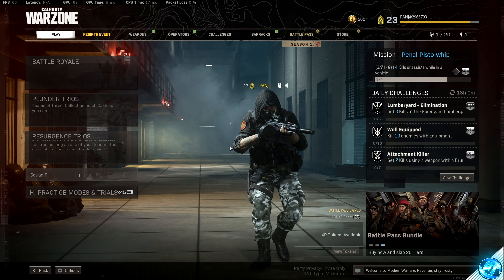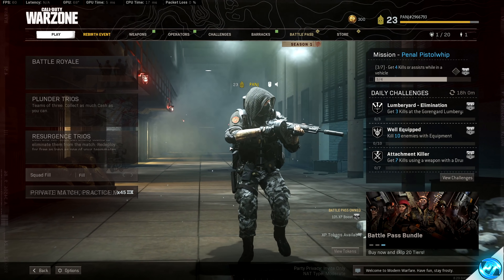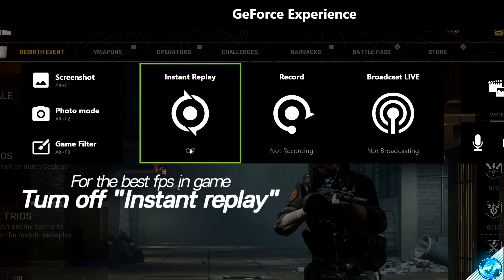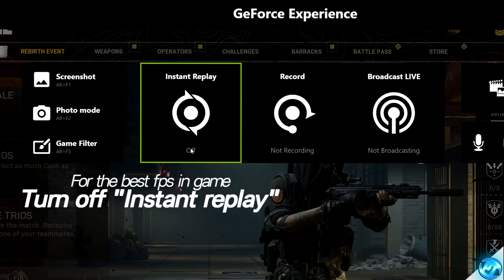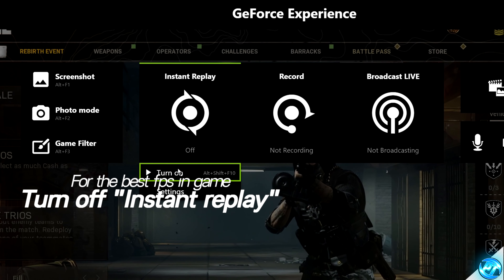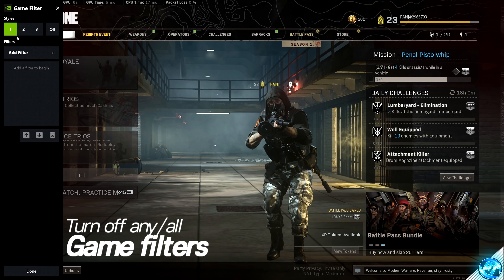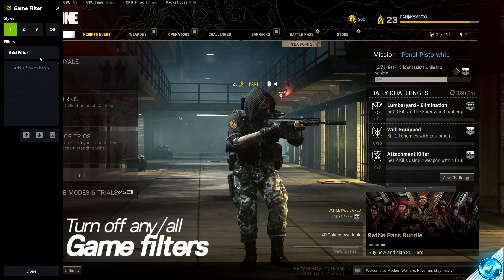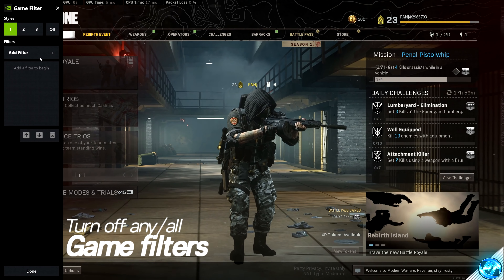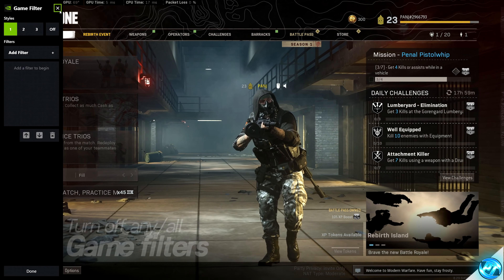A bonus optimization for those running on an Nvidia graphics card who use the Nvidia GeForce overlay: press Alt and Z on your keyboard. If you want the best FPS and input latency possible and don't use or don't mind giving up Instant Replay, navigate down to Instant Replay and turn this off. It's also recommended to go to your Game Filters and ensure that no game filters are applied, as setting any game filters inside of Warzone will automatically decrease your FPS by at least 10%. Do not set any game filters if you want the best performance possible.